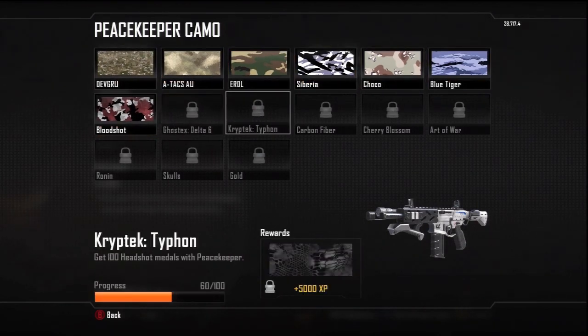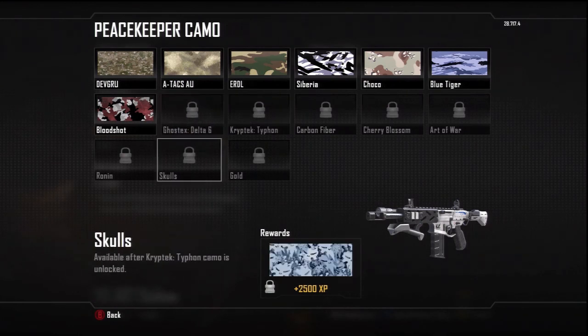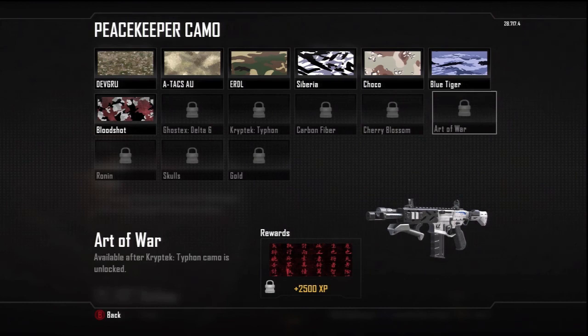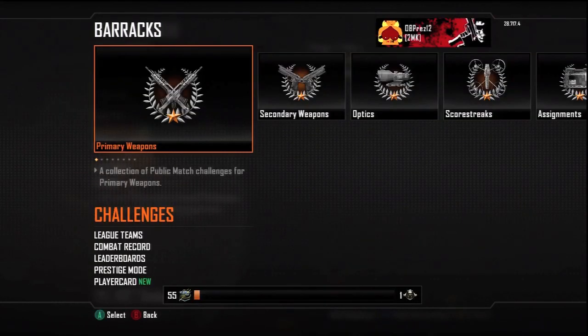Let's talk about the Peacekeeper real quick — I like the gun. The only thing is, you really got to run Lightweight because the Peacekeeper is kind of heavy, slowing you down.